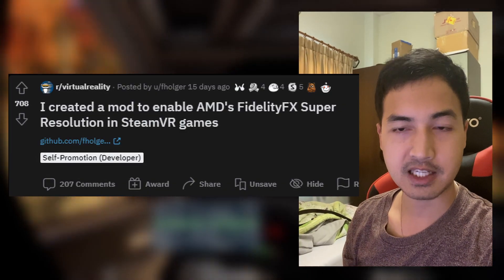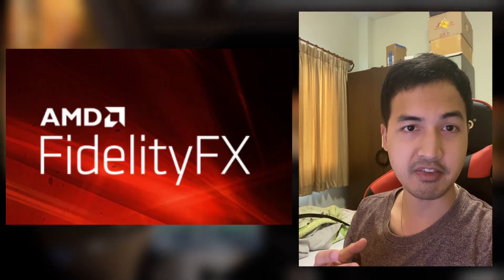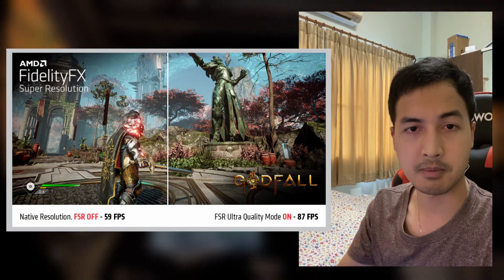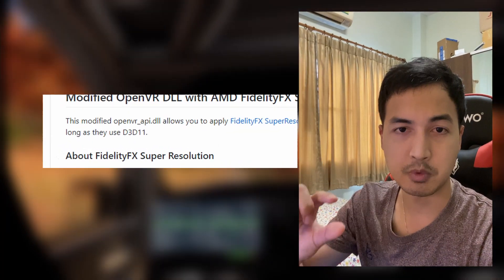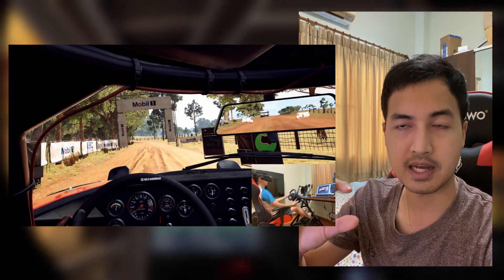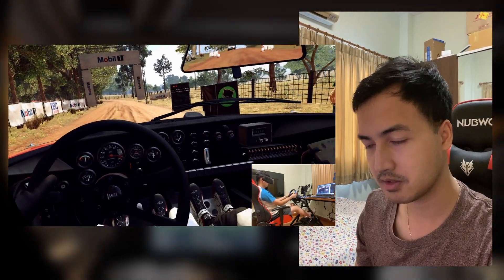Hello everyone. In this one I'm going to be talking about the new mod that just came out that hopes to improve your performance by using AMD FidelityFX Super Resolution. If you're not familiar with AMD FSR, it's actually an upscaling technique from AMD made to compete with DLSS. The mod says it will work with any game, so I'm testing it with Dirt Rally 2 as my test environment.